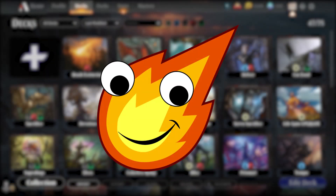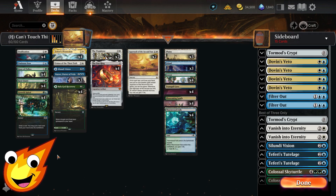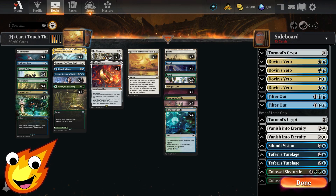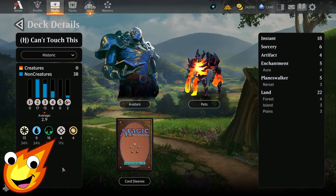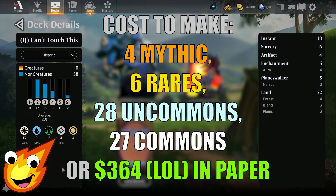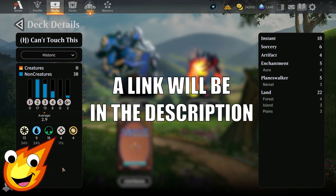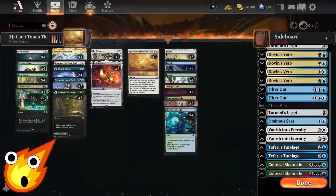Hello my fiery friends, the Infertoman here with the latest in budget deck technology. For today's deck tech we're going to be playing perhaps my most hated deck of all — one of the most disliked archetypes in all of Magic. This is Turbo Fog, or as I like to call it, 'Can't Touch This.' Let's go over the stats: we're running Bant colors — white, blue, and green — no creatures, and 38 non-creature spells: 18 instants, 6 sorceries, 4 artifacts, 5 enchantments, 5 planeswalkers, and 22 lands.